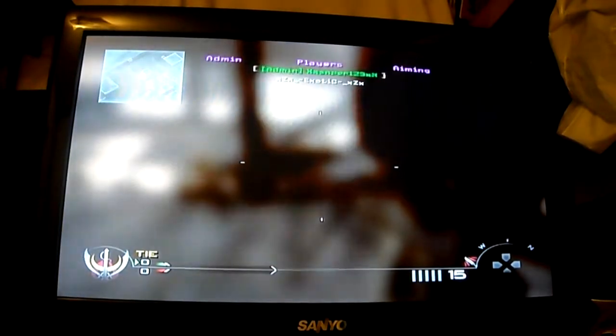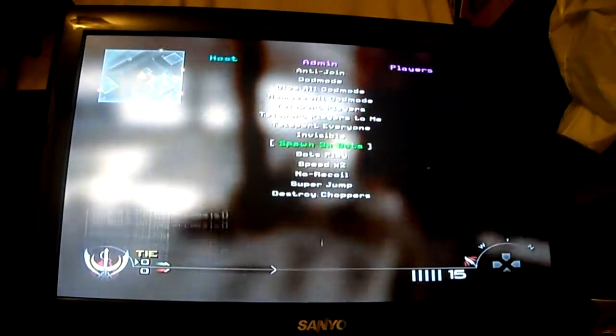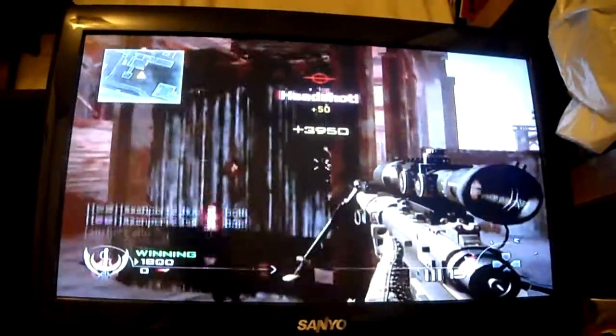There's a lot of stuff in there. One fun thing to do is go into the admin menu and spawn a bunch of bots. Then go to aiming and set unrealistic aiming. All you gotta do is hold down R1 and automatically get the phone.